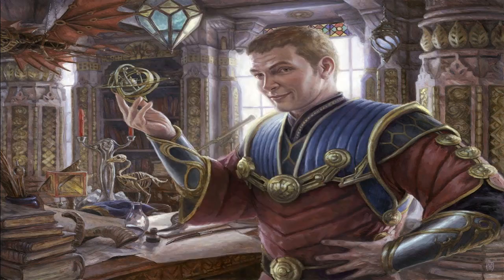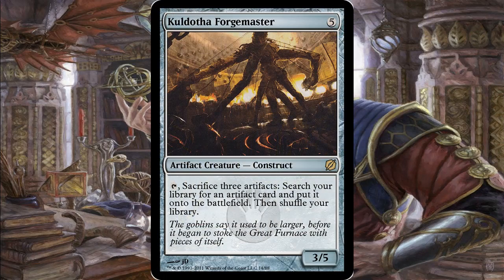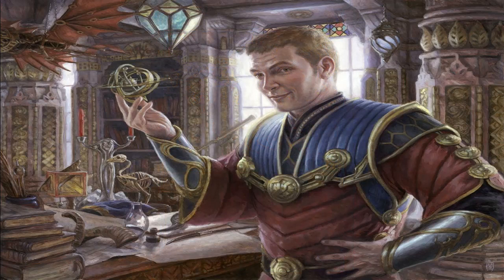Two of my favorite interactions in the deck: Burnished Hart — copying the trigger gets you four basic lands tapped for just five mana total; that land ramp combined with all our mana rocks means we really shouldn't be hurting for mana. Kuldotha Forgemaster is just ridiculous — getting two artifact cards from your library directly onto the battlefield is a combo enabler, fetching your Rings of Brighthearth and Basalt Monolith, or just any two really powerful artifacts.